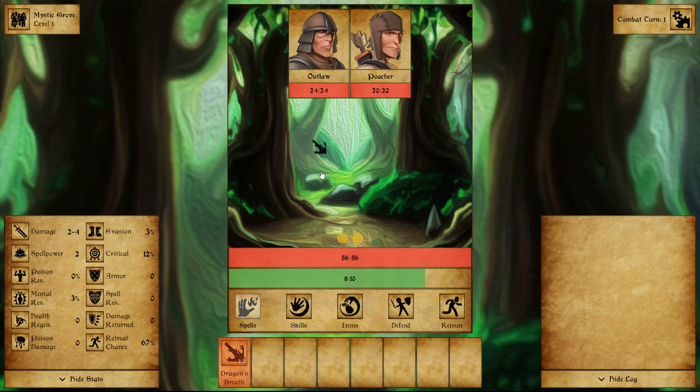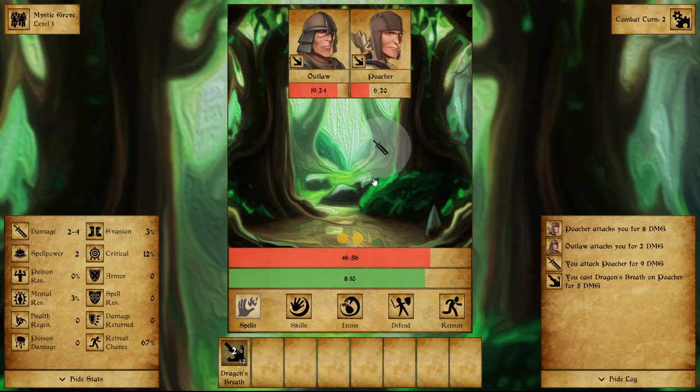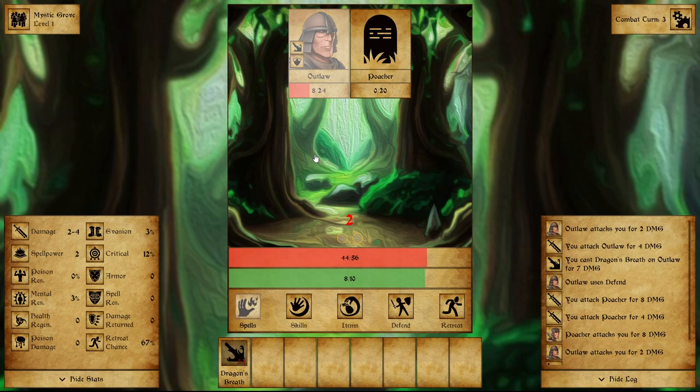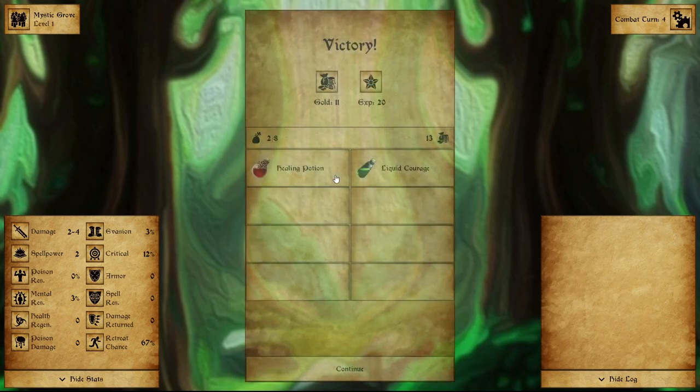Let me go ahead and do a Dragon's Breath — we can use that twice per combat — on the poacher. We did five damage apiece, and I still have an action, so I'll go ahead and attack the poacher. Five damage, then nine damage total. The poacher hits me for eight. I retaliate for four damage and dead poacher. Outlaw uses defend, we use Dragon's Breath again for seven, then attack for four. Outlaw hits me for two, and we kill the outlaw. Bada bing, bada boom.